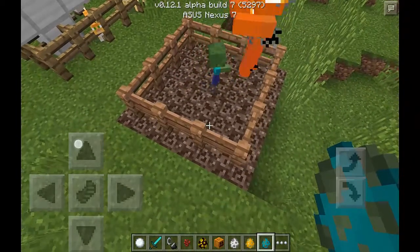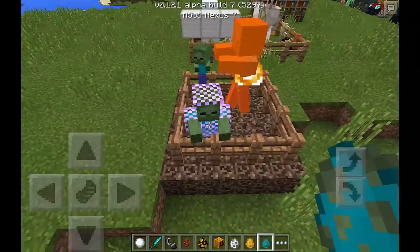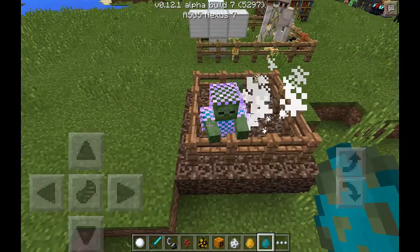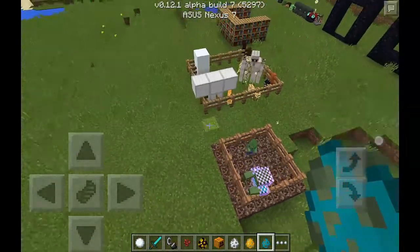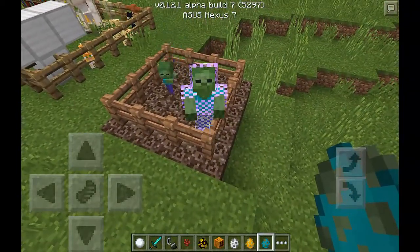They also added zombie villagers, and they also added chain armor into the game. Zombies can wear and pick up anything — they could pick up arrows, swords, a lot of stuff. And you can see, this is really rare: it's a zombie in full chain armor and enchanted chain armor.